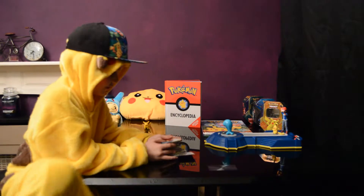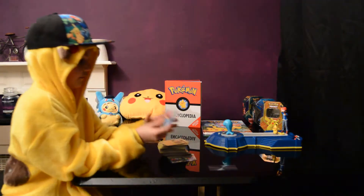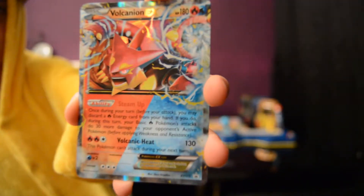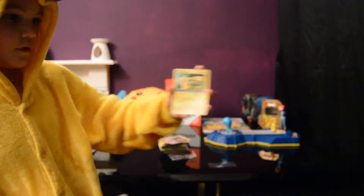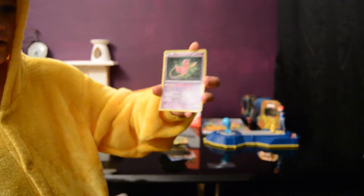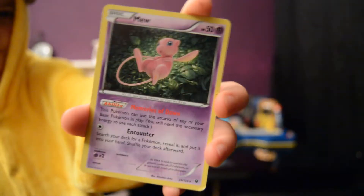Up first is Volcanion EX, if you can see that. There — is that better? Good. A Pikachu, one of everyone's favourite Pokemon. Brilliant Pikachu card. Mew — don't know if any of you guys know that, but yeah, it evolves into Mewtwo.